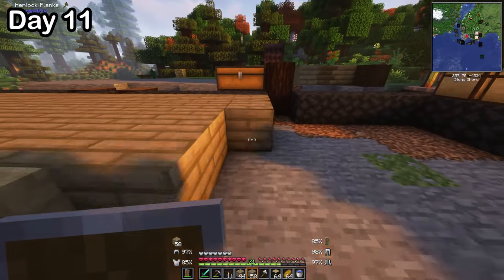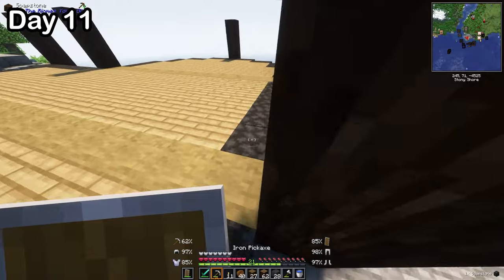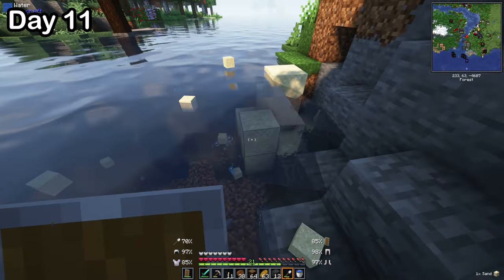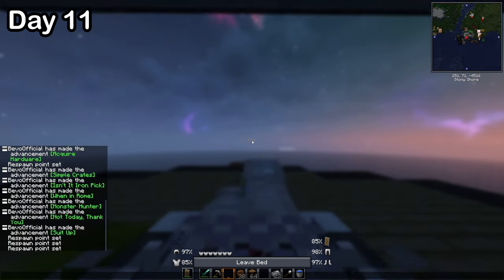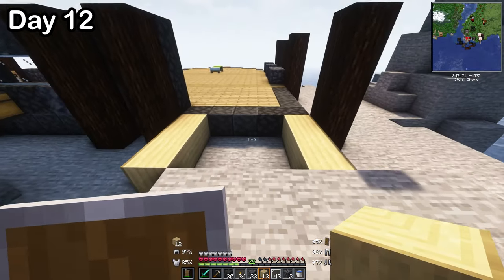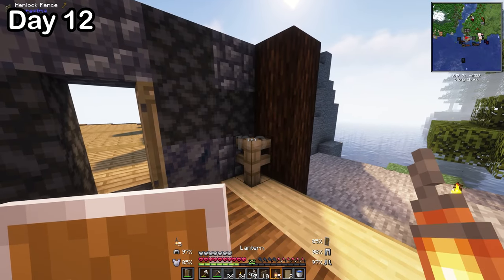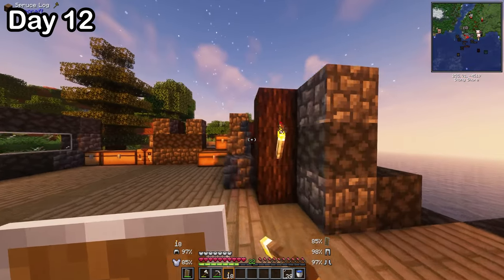On day eleven, I finished up the floor and started building the house up. I added a gradient to the foundation to spice up the color palette, mined some sand to make windows, and lit up the area around my house. The next day, I kept building up the walls and added the windows. Then I built the entrance to the house, complete with a very fancy front door. I spent the rest of the day continuing the walls and lighting up the house.